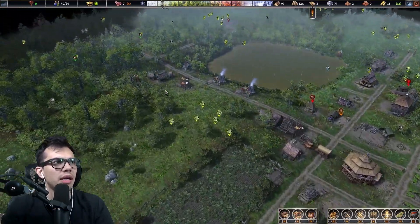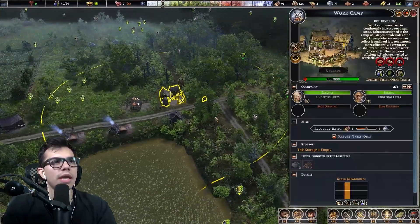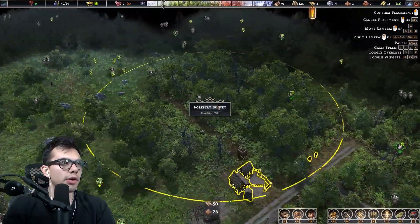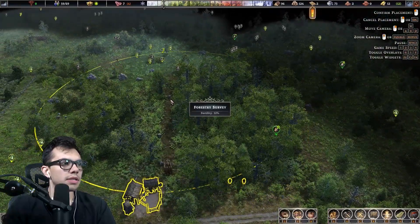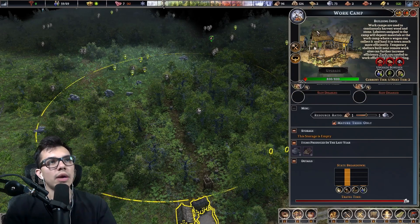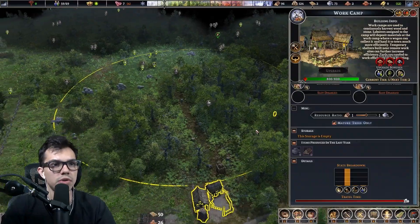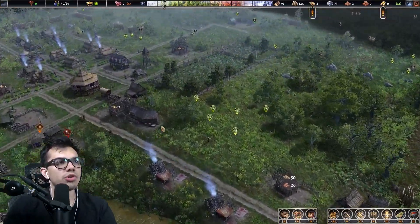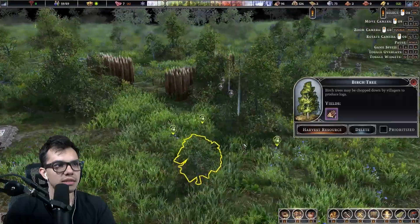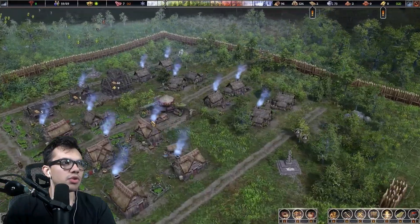We're getting clay — I think the clay is going to be the main thing. We've got the work camp up and running already, people chopping trees, wonderful. Let's move them to a bigger, greater area. We do have rocks at the outskirts so we can get stone if needed. You can also set the ratio of what you need — I think one-to-one would be perfectly fine. You can set it to mature trees only — I don't know how tree generation works in the game, I'm assuming trees are randomly regrown.